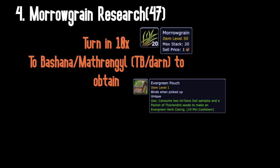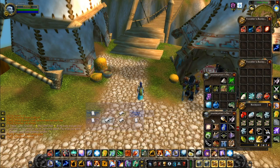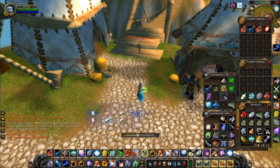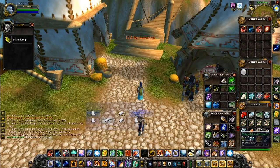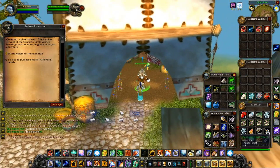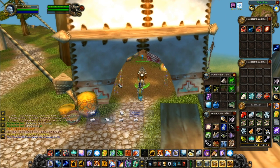You will now receive the Evergreen Pouch and 20 packets of Tharlandriss Seeds. The Evergreen Pouch allows you to consume 1 packet of Seed and 2 Ungoro Soil to create an Evergreen Herb Casing, which is on a 10 minute cooldown. These casings can contain a number of herbs, but the sought after item here is the Morrow Grains, which it can contain up to 5 of.